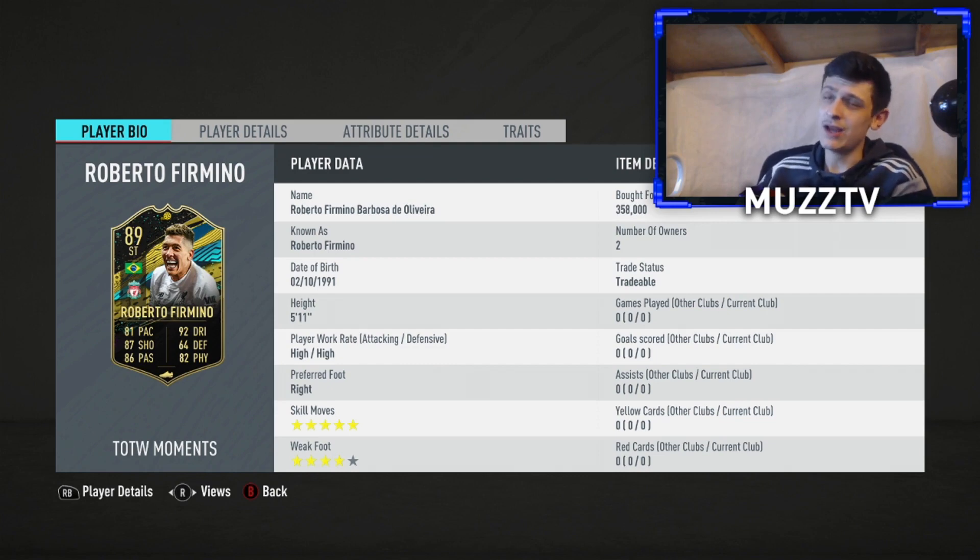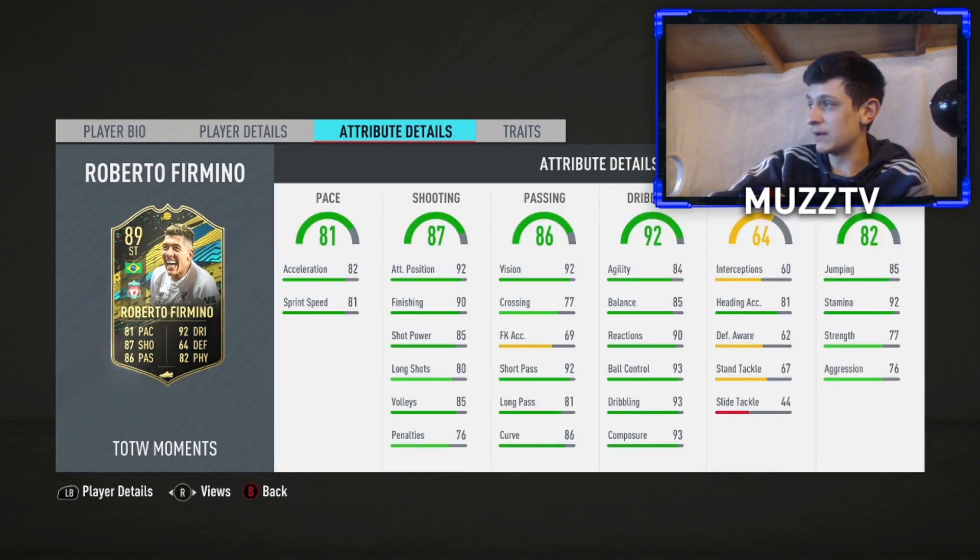I've overpaid like hell and bought him within five minutes of 6 p.m., so I'm probably gonna lose a load of coins. I'm trying to get this review out ASAP. He's 5-star skills, 4-star weak foot. His 86 is pretty sick as a middle CAM, so I imagine his 89 will be decent. His shooting is up very nice, passing is decent, dribbling definitely needs boosting a little bit, but he's still got very nice dribbling stats. His stamina is absolutely sick.